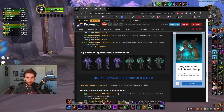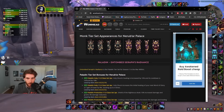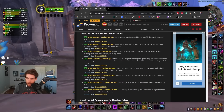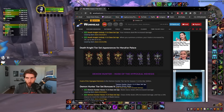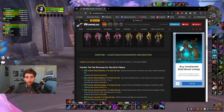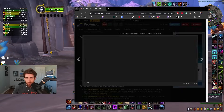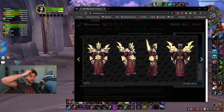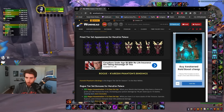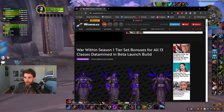I think the biggest winner when it comes to set bonuses — the Subtlety Rogue one sounds really good, some of the mage ones sound really good, some of the warlock ones sound really good, the Devastation Evoker one sounds really good. Overall they're pretty simple but effective. In terms of looks, I think the best looking set is the priest — I think priest won, the priest got the coolest set in my opinion. Not bad though, this is a great first look at some of the new set bonuses coming with the new expansion. What do you guys think is the biggest winner?